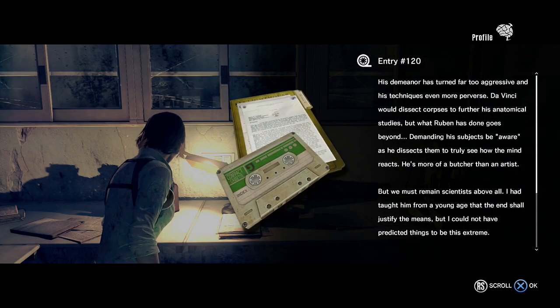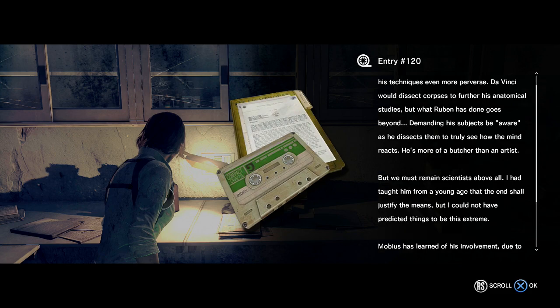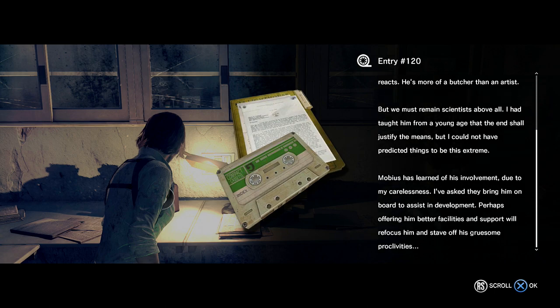His demeanor has turned far too aggressive and his techniques even more perverse. Da Vinci would dissect corpses to further his anatomical studies, but what Reuben has done goes beyond — demanding his subjects be aware as he dissects them to truly see how the mind reacts. He's more of a butcher than an artist. I had taught him from a young age that the end shall justify the means, but I could not have predicted things to be this extreme. Mobius has learned of his involvement due to my carelessness; I've asked they bring him on board, hoping better facilities will refocus him.